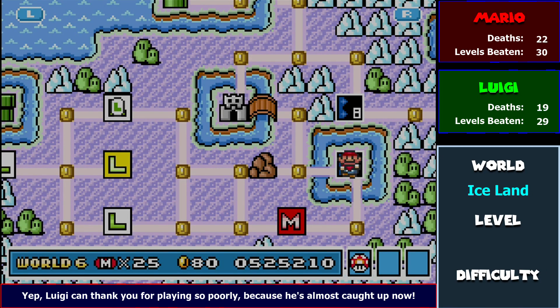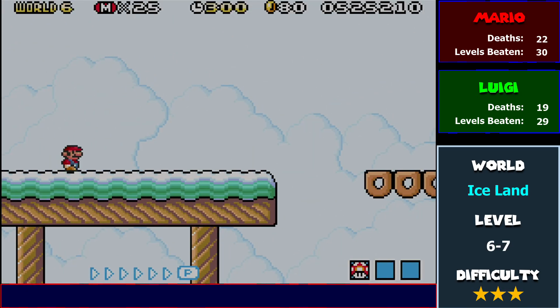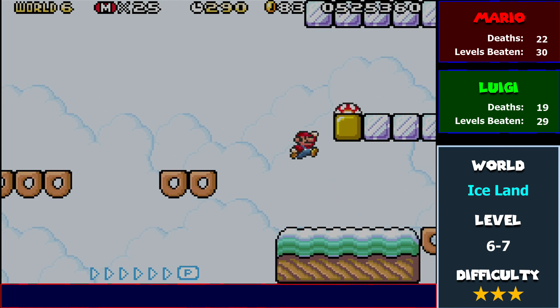So, 6-7. What's this all about? Right, more auto-scrolling — that's always a blast. This is more about the whole wonderful world of donut blocks plus auto-scrolling.